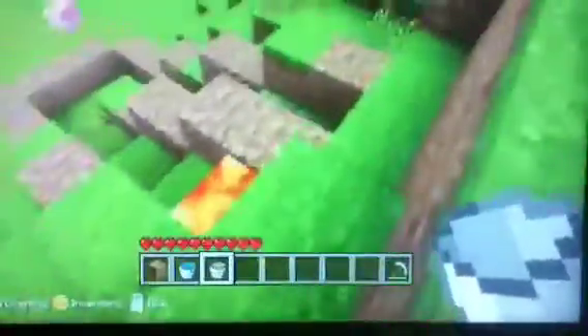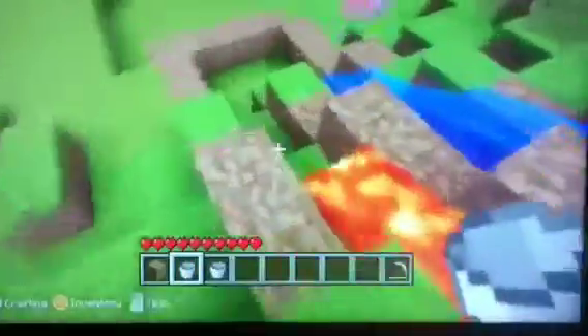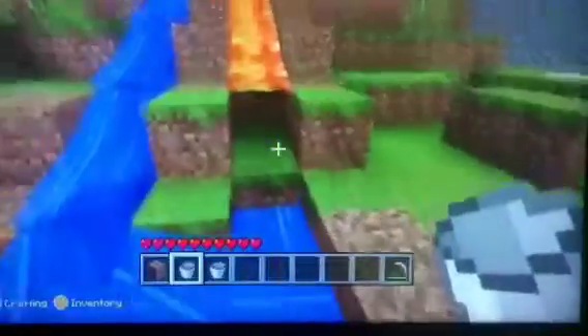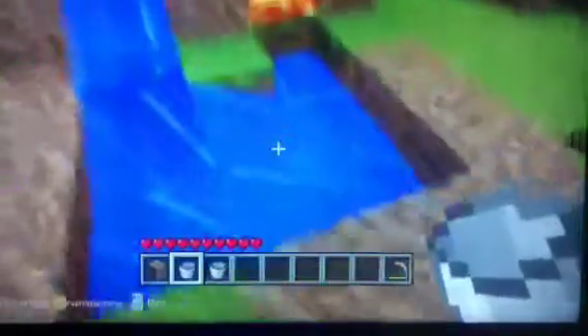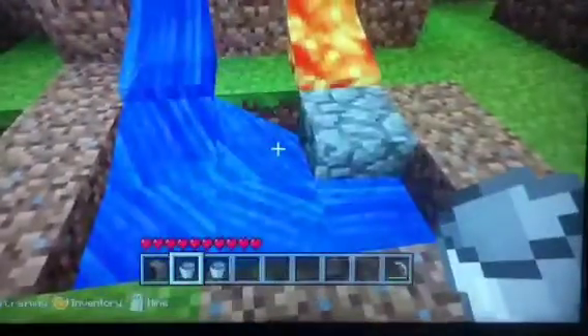Then you're virtually done. All you've got to do now is place in the lava, and then the water. The water and the lava should meet here, and you've made your cobblestone generator. This is not as efficient as the advanced one, but it still does the job.